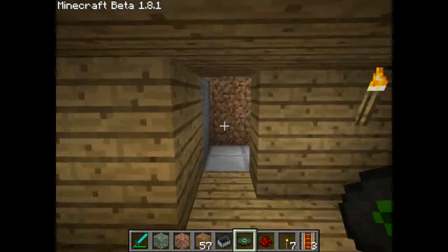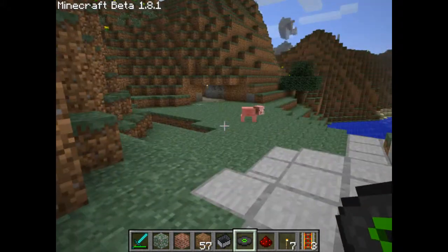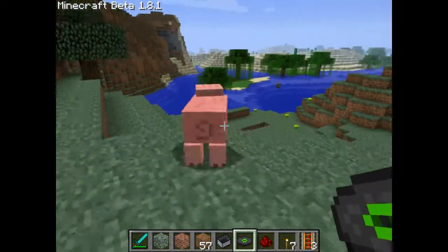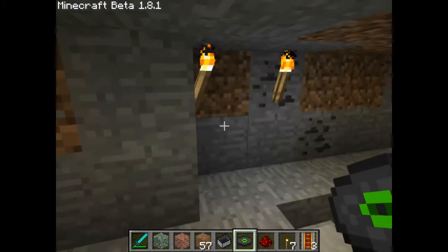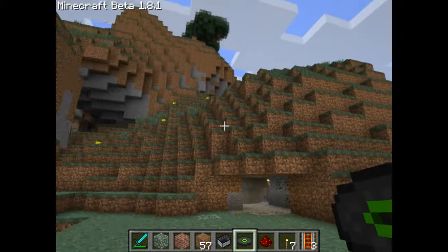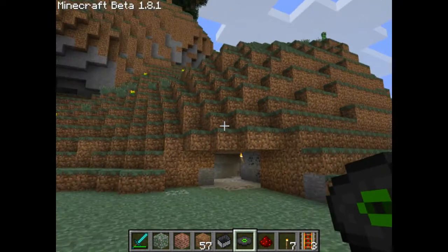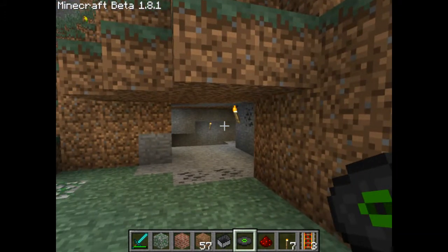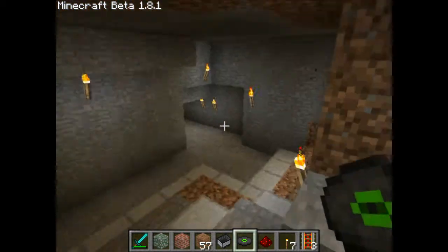I'm gonna put doors in here soon. Here we have a pig — hey pig, go away. We have here like a passage to go through the mountains, so you just go forward and you are around the mountains.